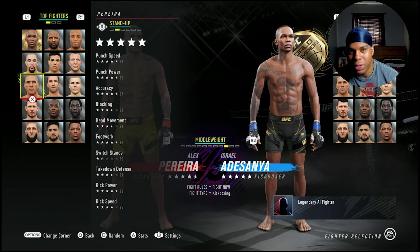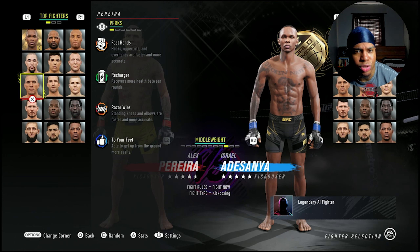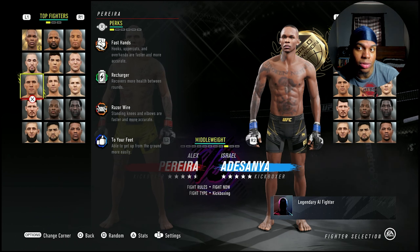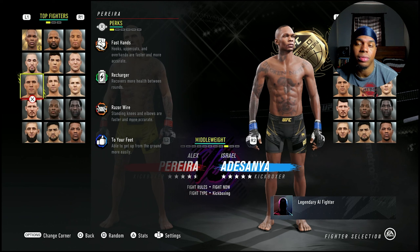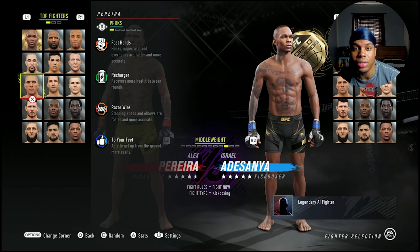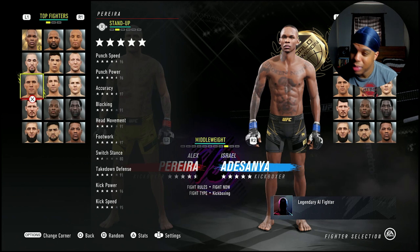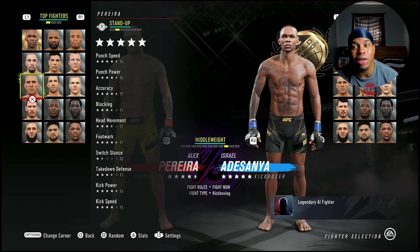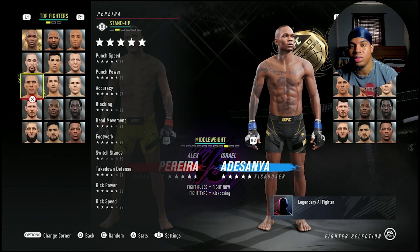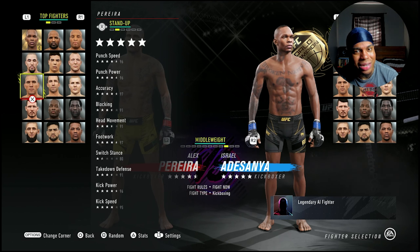Let's look at his perks and stats. He has Razor Wire so off the bottom he can get up pretty easily — transitions for get-ups are faster than normal. He has the Recharger perk and Fast Hands, so hooks and uppercuts are gonna be fast. That left hook is probably gonna be like a 98 speed coming your way, and if you get pull counters it's gonna be crazy. He has 96 speed, 96 power, 97 accuracy, 91 blocking, 91 head movement.